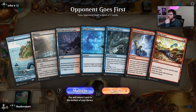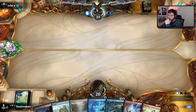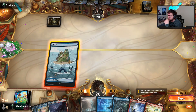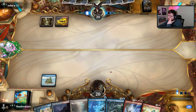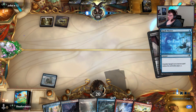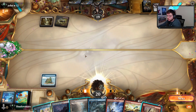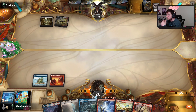Our opponent gets to go first. We have a spell up here so we can kind of limp into Big Score, Creativity, and a Shark Typhoon. A little part of me tells me this Spell Pierce is not going to be good, but we can play towards it either way. There's a Blood Tithe Harvester here. We'll Spell Pierce that and make them wonder what our hand is. Spell Pierce actually ends up paying off here.